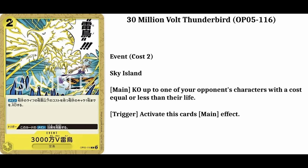The seventh and last card for today's video is going to be 30 Million Volt Thunderbird. It's going to be a common card. It's a yellow event. Its number is going to be 116. It's a Sky Island card. And the infos are: main — KO up to one of your opponent's characters with a cost equal to or less than their life. This event also has a trigger action. The trigger is: activate this card's main effect.